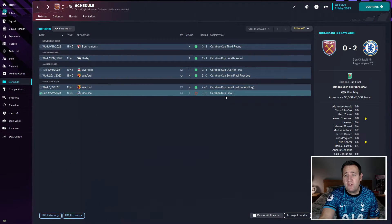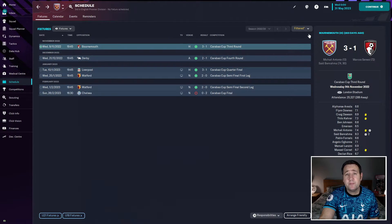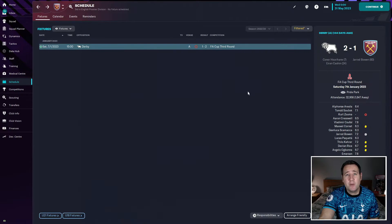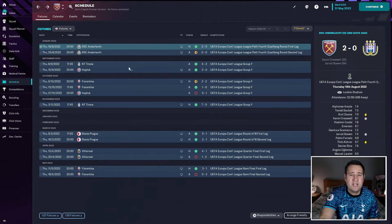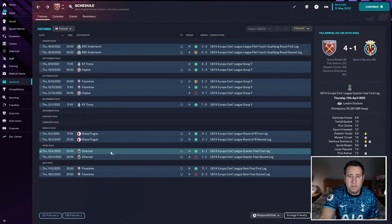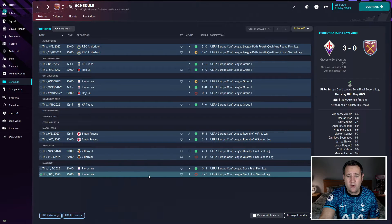Now testing West Ham. In the Carabao Cup they got to the final but lost 2-0 against Chelsea, having beaten Watford and Liverpool 3-1 along the way. Derby and Bournemouth featured in the FA Cup, but they went out in the third round against Derby 2-1. In the Europa Conference League they topped their group with 13 points, beat Slavia Prague in the last 16, beat Villarreal in the quarter-final, but lost to Fiorentina in the semi-final — winning 3-1 at home but losing 3-0 away.